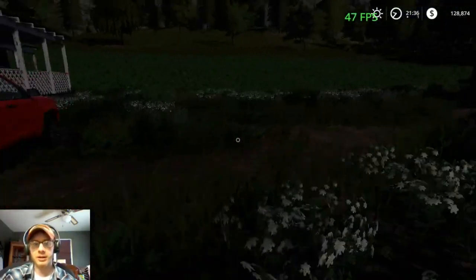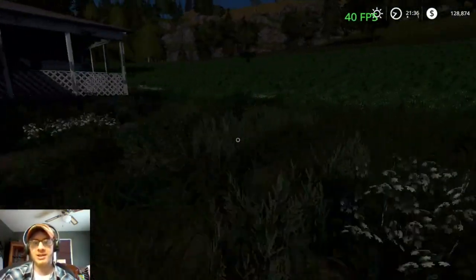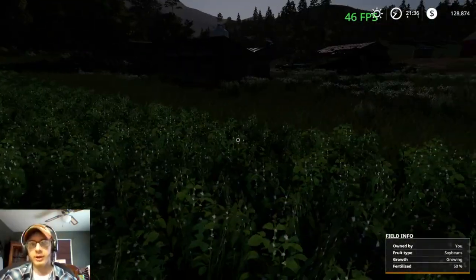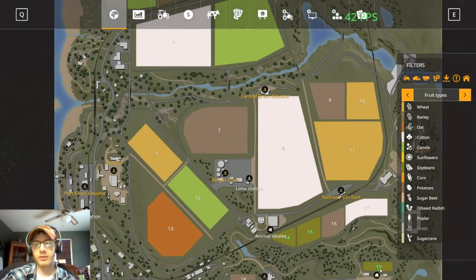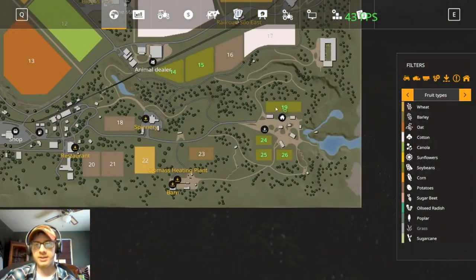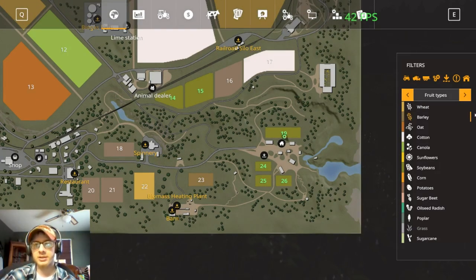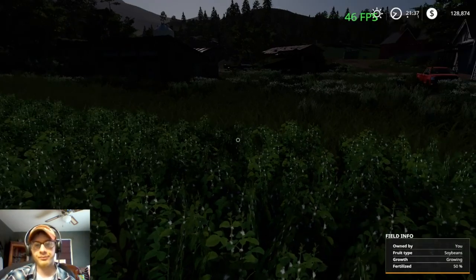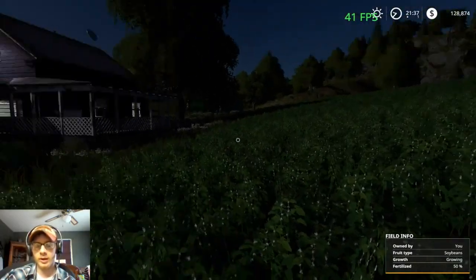We are here in FS19, we've got some soybeans growing here. We're running fields 14, 15, 19, 24, 25, and 26 — they are all planted in soybeans and they are all getting close to being ready for harvest. They do need one more round of fertilizer.